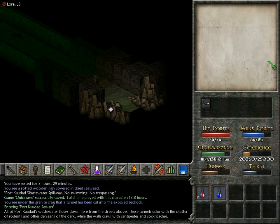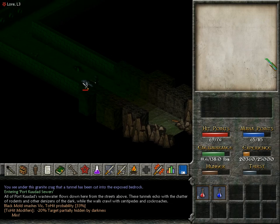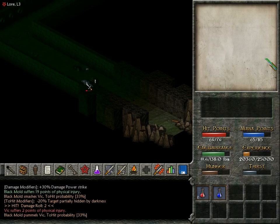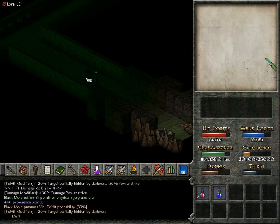All of Port Cunard's wastewater flows down here from the streets above. These tunnels echo with the chatter of rodents and other denizens of the dark, while the walls crawl with centipedes and cockroaches. Nice. And we have mold here — the living variety, the actually moving somewhat sentient variety.